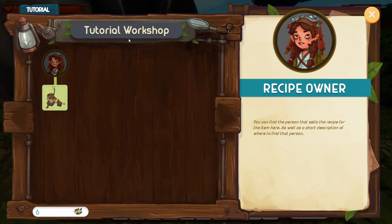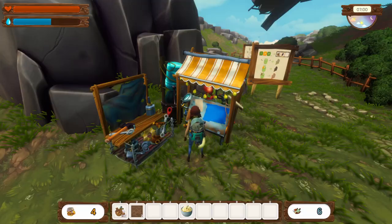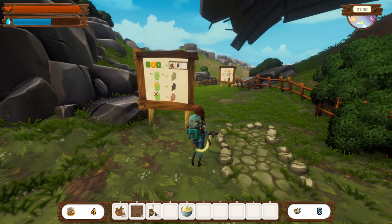Okay so it's a tutorial workshop. This costs one recycled material and teaches us how to build things. Oh wait — or it gave us one? Actually, I think that was us building the coop.